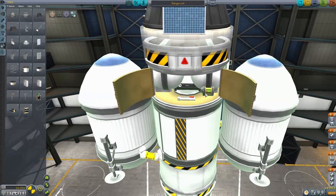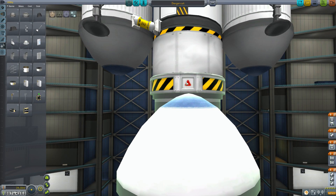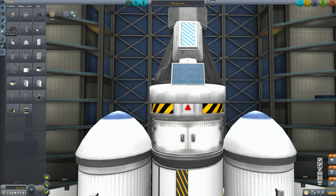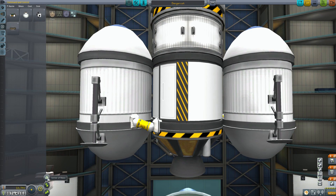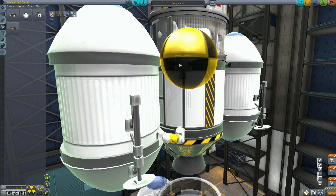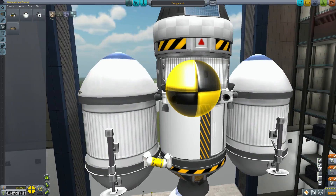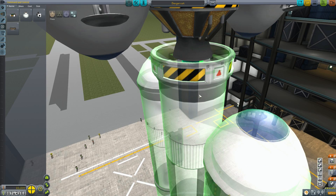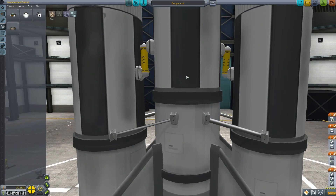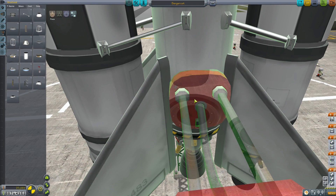We do need to add the reaction control systems. The RCS will allow us to perform the fine manoeuvres needed for docking. We need to balance them near the center of mass of the spacecraft so that everything's balanced — I've detached the rest of the rocket to check. Using four-way symmetry, I put a ring of four RCS thrusters. You can technically get away with three, although that can cause issues. The only other thing I want to add is launch clamps, because I keep forgetting to add them and the ship ends up sticking to the pad.